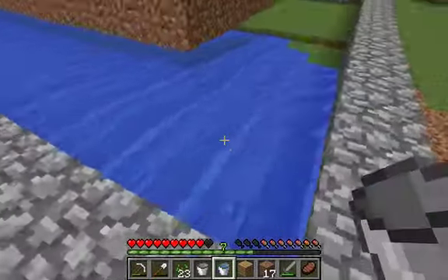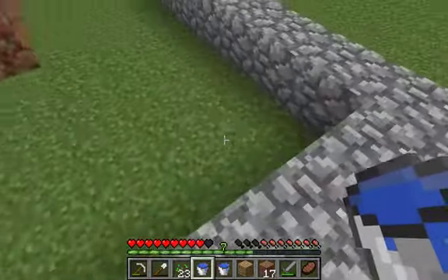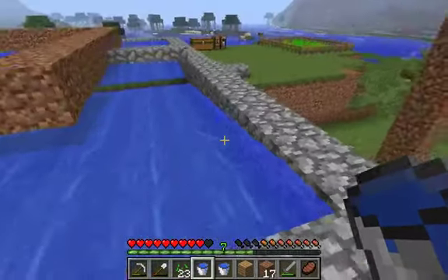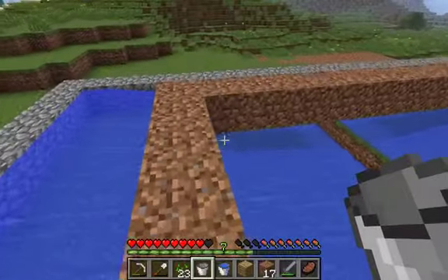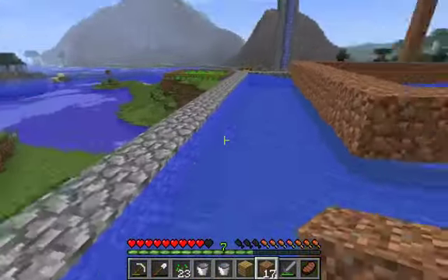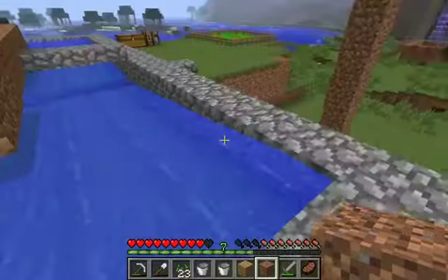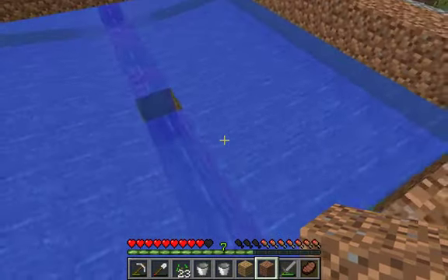So that will push anything that lands in it all the way to this here. Then do the same thing on this side — that'll push anything to there. Then we do it in the center. I hate how the water glitches like that, but oh well, I'll live. So now as you can see, anything that falls into here — like saplings from leaves — anywhere around, except for if it falls on the ring, will be pushed right into the center. And those currents will push it into the very center.